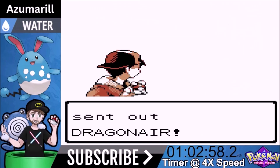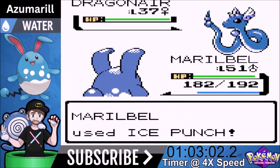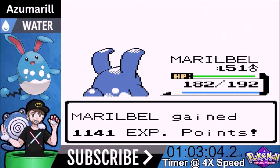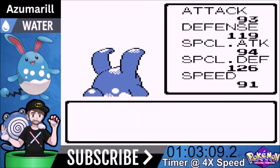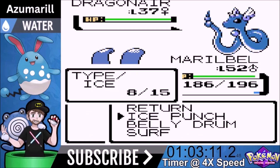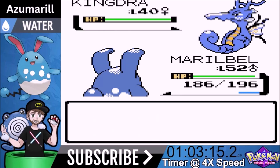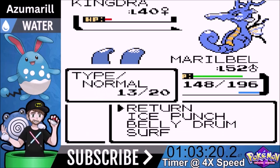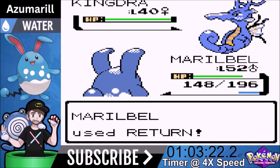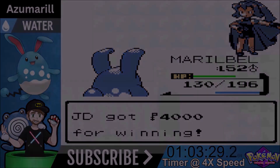We're going to finish up the Rocket plot line and go face Claire. Claire is the Dragon trainer. She comes out with three Dragonairs and Ice Punch will obliterate her. Ice Punch knockouts on all three Dragonairs. Return will be a three-shot on the last Pokemon - it heals, but we get the last knockout with Return. We beat Claire.